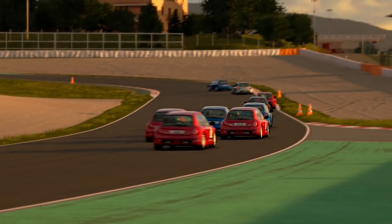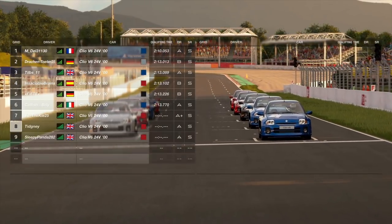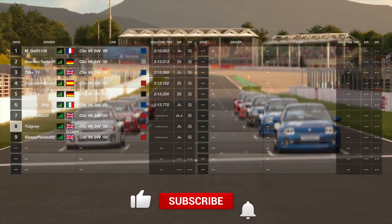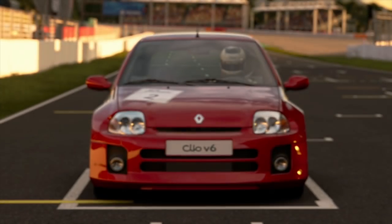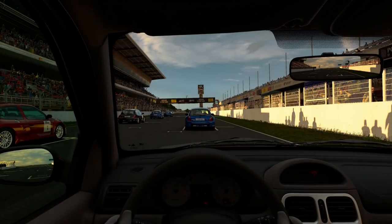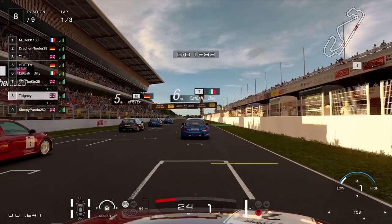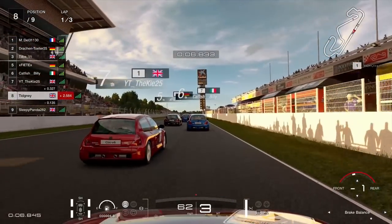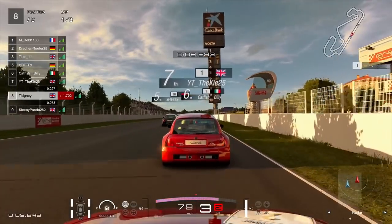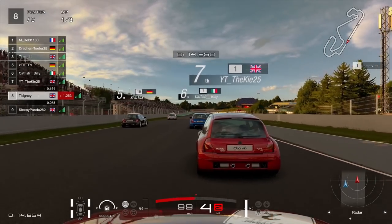Here we are at the start — only Clio V6s. Only nine people made it in, weirdly three people got disconnected. We're starting in P8. Track control is on one of course, we're going to set off here. I accidentally changed gear rather than wiping track control off — my mistake. Make sure you turn track control off, then change gear near the rev limiter.